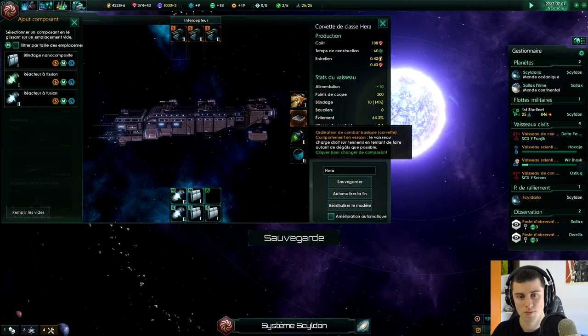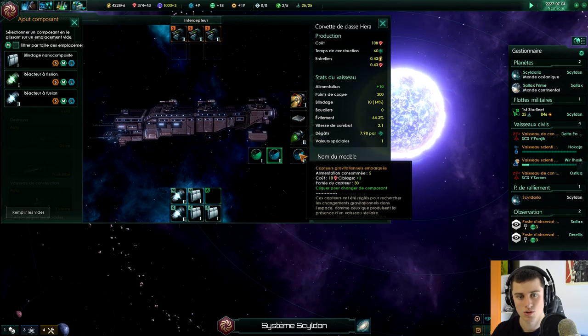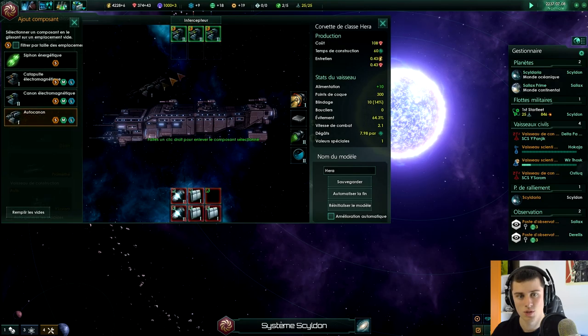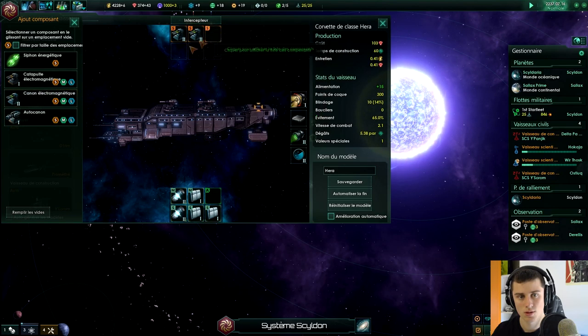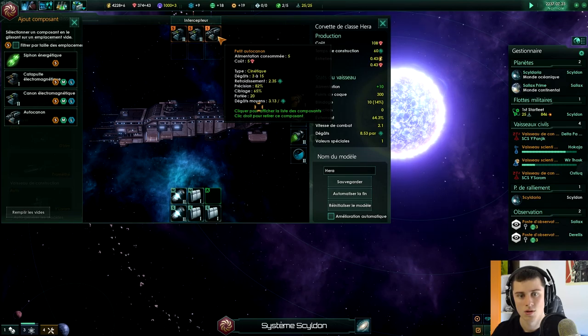Le blindage de nos composites, c'est pas mal. Propulsion par distorsion — je regarde si j'ai pas débloqué de nouveaux trucs. J'ai aussi débloqué de l'autocanon, mais je sais pas si c'est mieux. Attendez, c'était à combien avant ? 7,98.